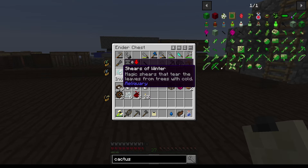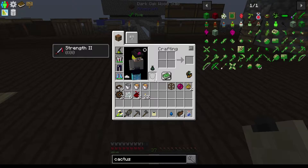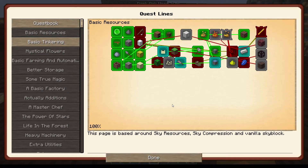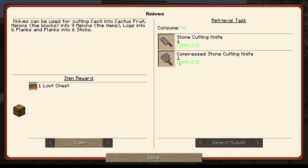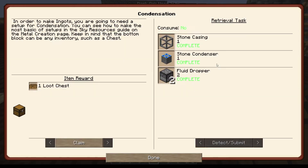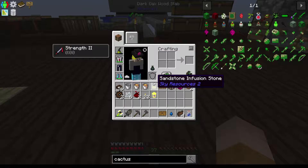I also got — and I put in here — shears of winters. Really great to use to shear stuff. Let's see what else I did. So that one we can claim a loot chest. I did the stone knife, and this one is really easy to make — I can claim that one. And I also did the stone condenser and all this, which we can claim. So we can open that fancy lantern.